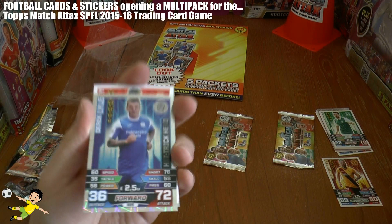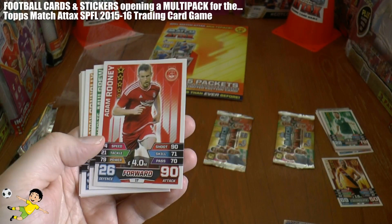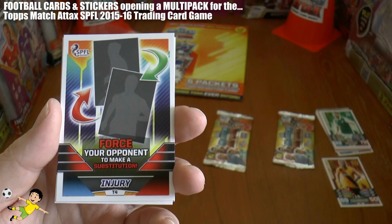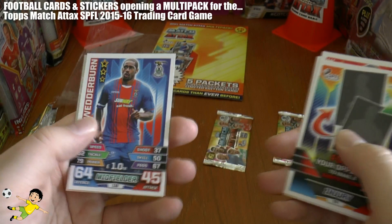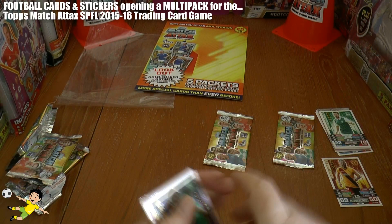Moving on to the third pack of the five-pack multi. Here we have Derek Lyle, hat-trick hero — that's cool, only 36 defence but 72 attack. And you've got Adam Rooney base card with 90 attack — that's superb from Aberdeen. Charlie Mulgrew, Connolly, Lee Kilday, Narday. Then we've got one of these tactic cards: force your opponent to make a substitution. Nat Vedder Byrne, and we finally get a man-of-the-match card in the multi-pack this time — it is of Jason Cummings of Hibernian.